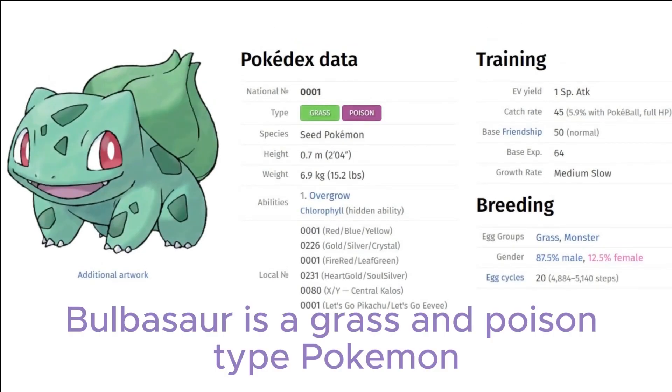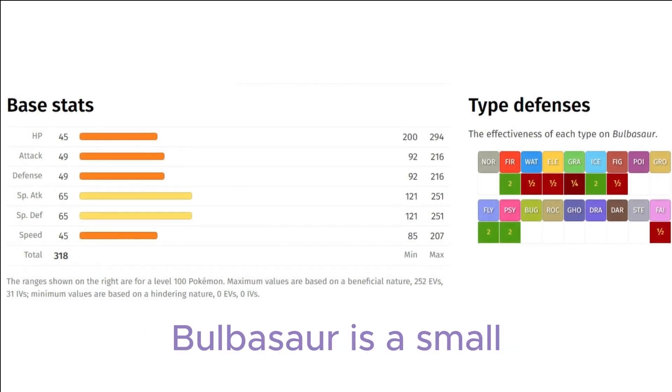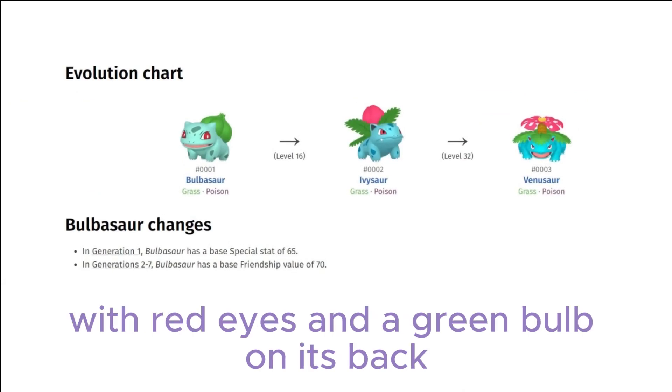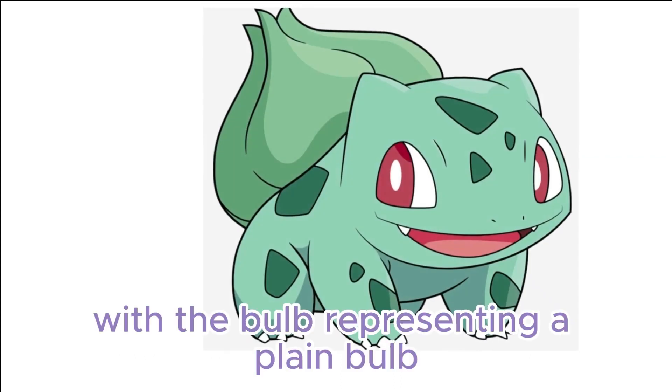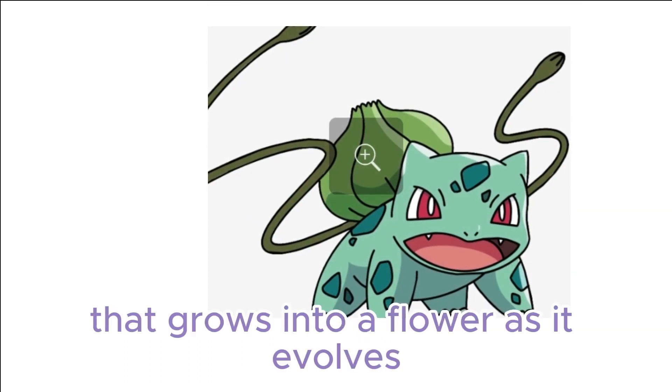Bulbasaur is a grass and poison type Pokémon introduced in Generation 1. Bulbasaur is a small, mainly turquoise amphibian Pokémon with red eyes and a green bulb on its back. It is based on a frog or a toad, with the bulb resembling a plant bulb that grows into a flower as it evolves.